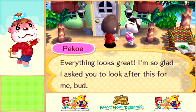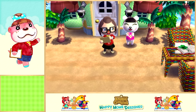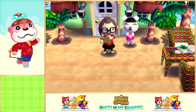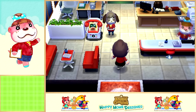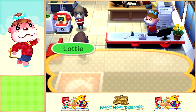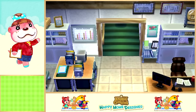Everything looks great - I'm so glad I asked you to look after this for me. We learned the new emotion: laughter! We should go into her house afterwards and give the villagers cute little outfits, because you can dress them up. We have a bunch of villagers we could dress up. Welcome back - let's go upstairs and check if we have any new clothes for me to wear.